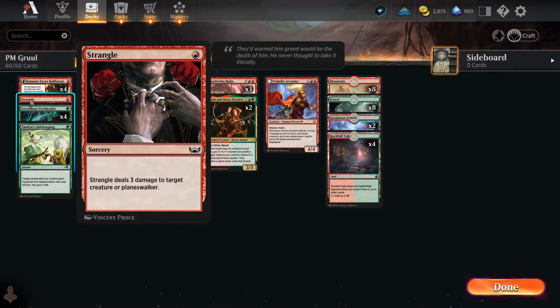We got Strangle, which is three points of damage to target creature or planeswalker for one mana, but it is sorcery speed.